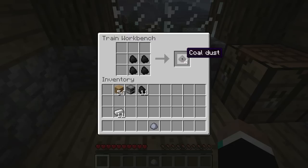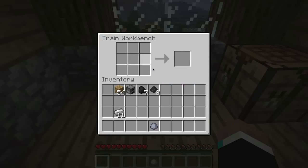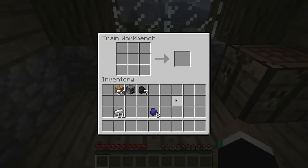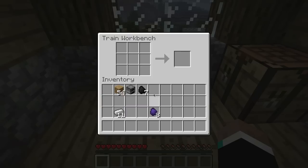Now this coal dust is not compatible with making carbon plates — if you put this in a 4x4 you're not going to get any carbon mesh or whatever — so we're going to make eight. Then we take the coal dust, put it in a circle as well, add some clay, and we get graphite. So now we've got graphite made out of eight coal and one clay.